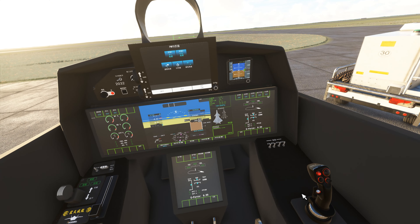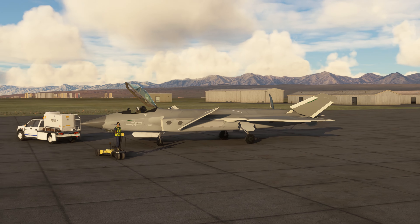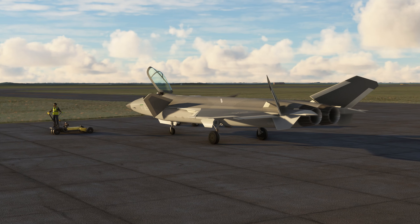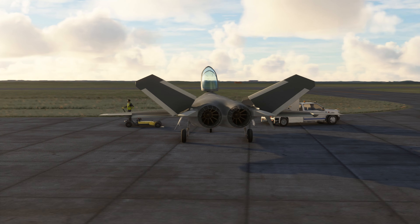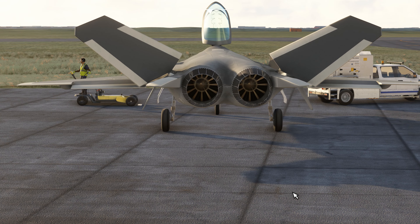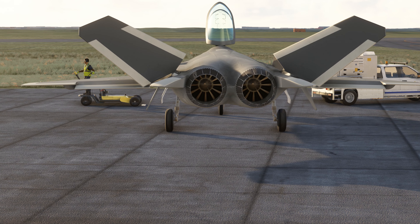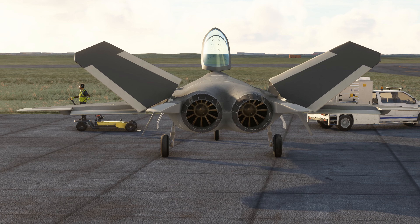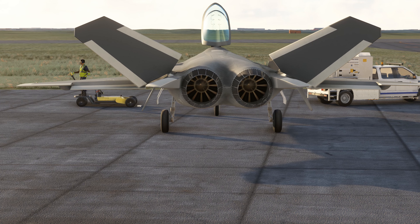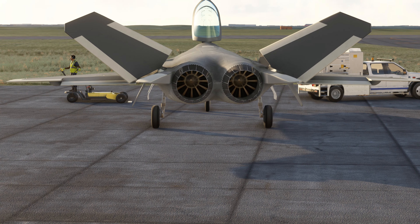We can jump outside of the aircraft real quick and check it out. Just give it a sec, we'll start to hear it. And there it goes — that's engine number one. So we'll jump back in the aircraft.